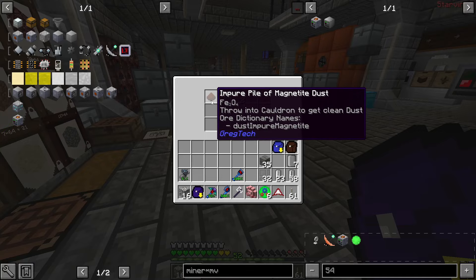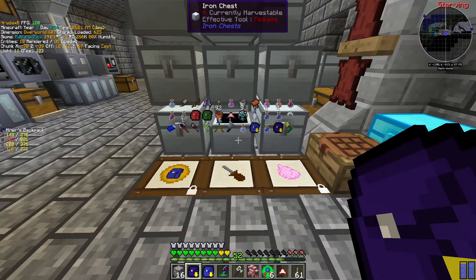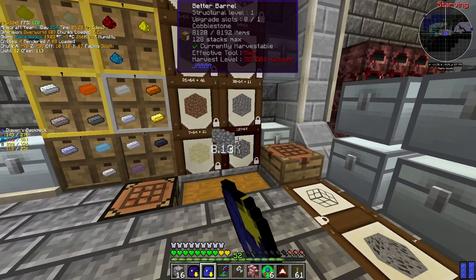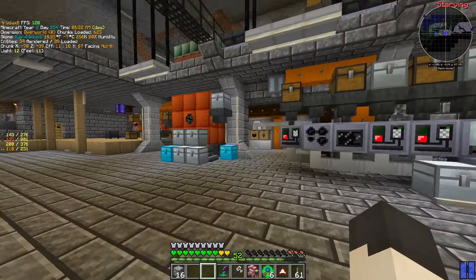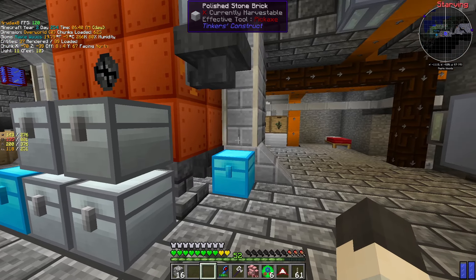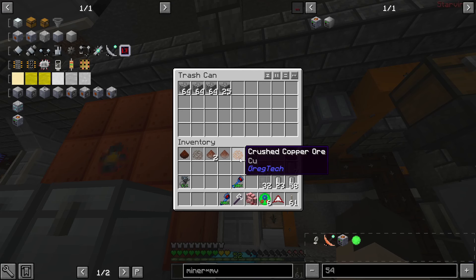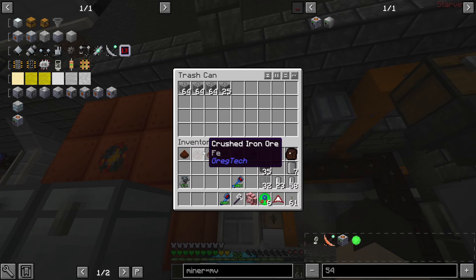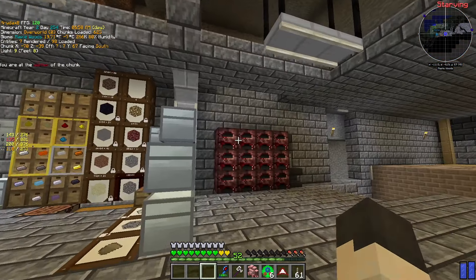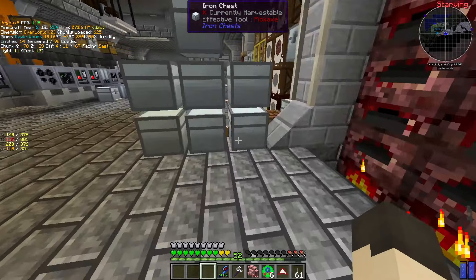I completely forgot what I had done — I went and mined a bunch of clay, so we have a bunch of clay dust and I already threw it all in. Lots of clay dust. I'll macerate the aluminum gravel, ditch the cobblestone, smelt the rest, and just trash the stone dust.